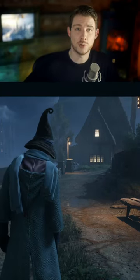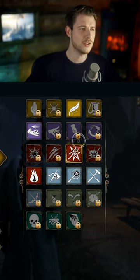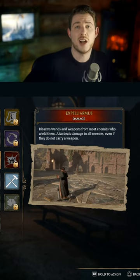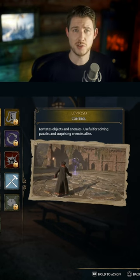Three tips you definitely need for Hogwarts Legacy. Number one, prepare to fight. Before any fight you should prepare yourself and choose the spells you take with yourself. If you're facing enemies that also cast spells, pick Expelliarmus, but for monsters you might like to pick up Levioso.